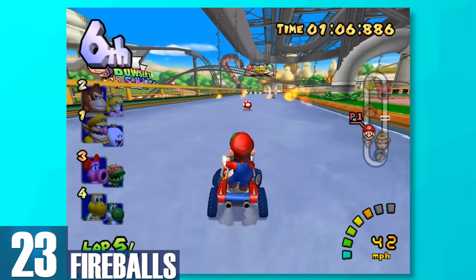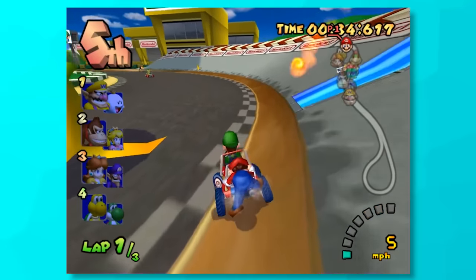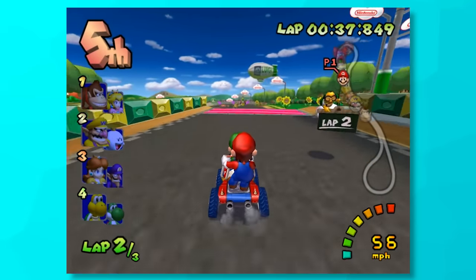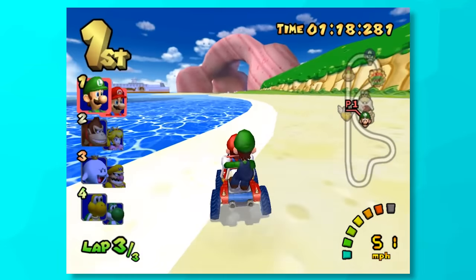23, Fireballs. I'm kind of shocked we didn't get fireballs as an item until the fourth Mario Kart game. But anyway, Mario or Luigi throws them and they spread out like wildfire. The longer the fire goes, the more it spreads out. It's great for hitting players that are in front of you, but not so much for far away targets as the fire sizzles up kinda quickly.